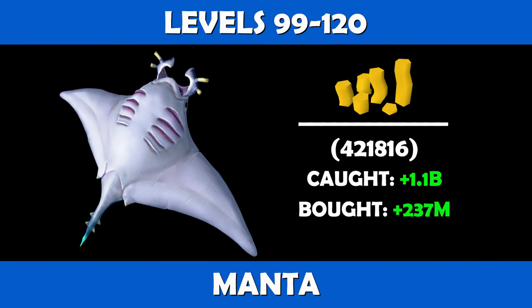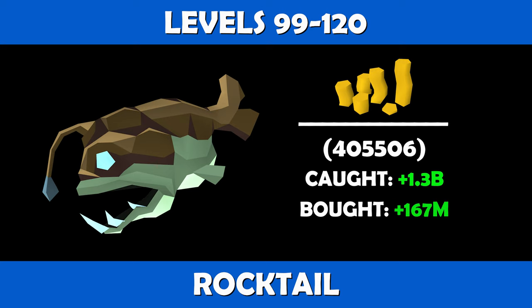If cooking mantas from 99 to 120, you'll need 421,816 mantas to reach level 120 cooking. If caught and cooked, you'll be looking at profits of 1.1 bil, and if purchased and cooked you'll look at profits of about 186 mil. Cooking rocktails from 99 to 120, you'll need 405,506 rocktails to reach level 120 cooking. If caught and cooked, you'll see profits of about 1.2 bil, and if purchased and cooked you'll look at profits of about 77 mil.